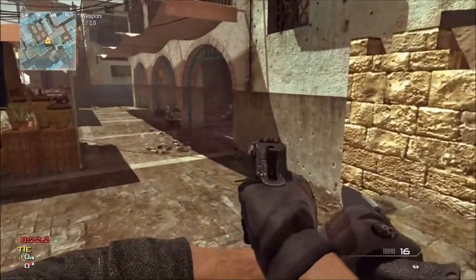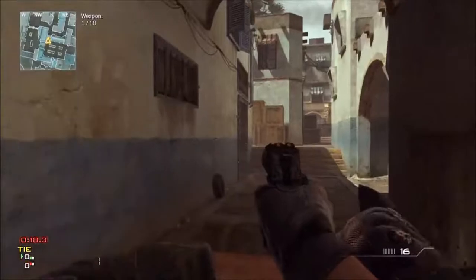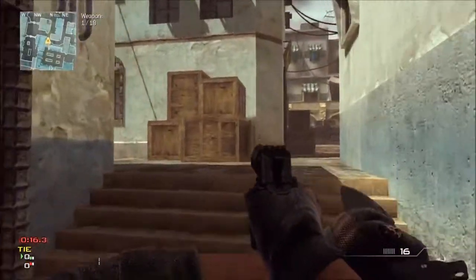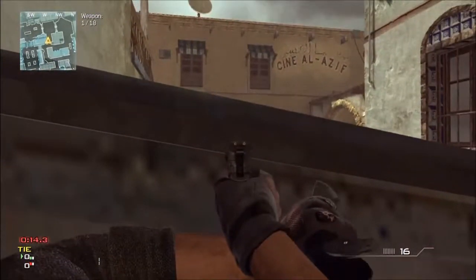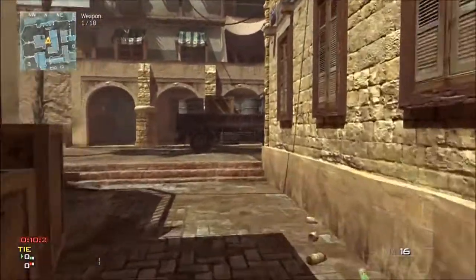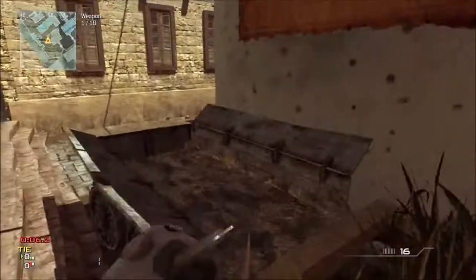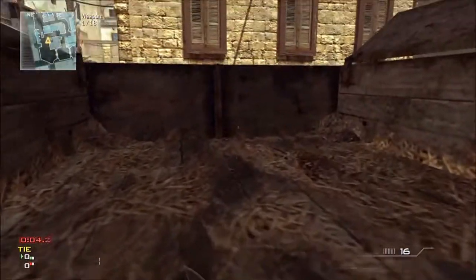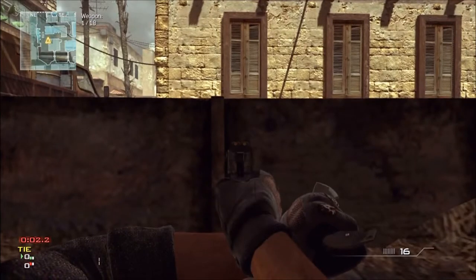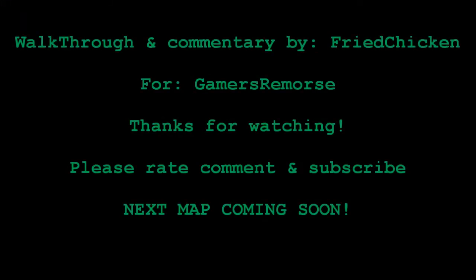Keep in mind that if you go behind the counter in the computer room where they take money for using the internet, you are visible if somebody comes into the room and takes the time to scan that area. But other than that, this is the walkthrough for C-town. Let me know if you guys want to see the rest of the walkthroughs for the other maps or if you just want me to stop here. Thanks for watching — go ahead and give me a like on the video if you liked this.